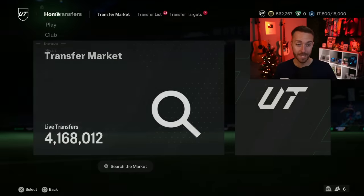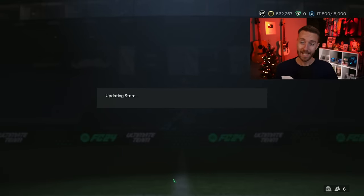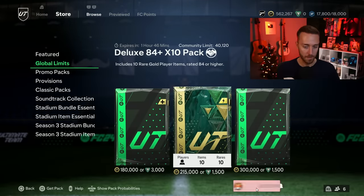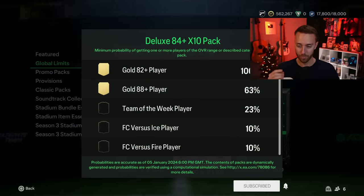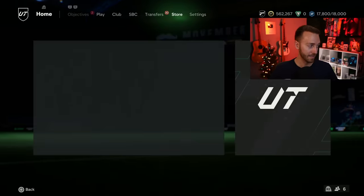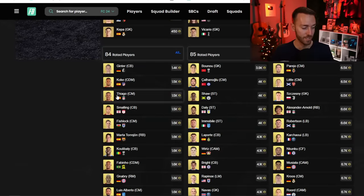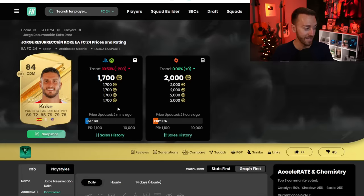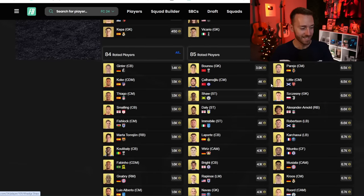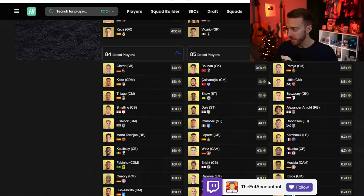Now let's look at fodder. EA has been running lightning rounds — the 84 times 10 packs — and they just ran another set a couple of hours ago. This is the pack that really hurts fodder player prices badly. 84-rated cards are at 1.5k right now, which is almost minimum price. They are so low for 84s. I still believe in fodder though — once again, there are not a lot of people opening packs, but there will still be SBCs to do.